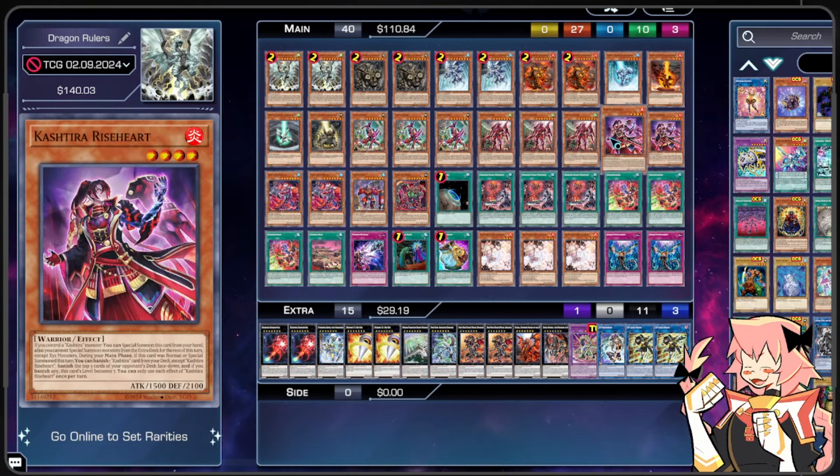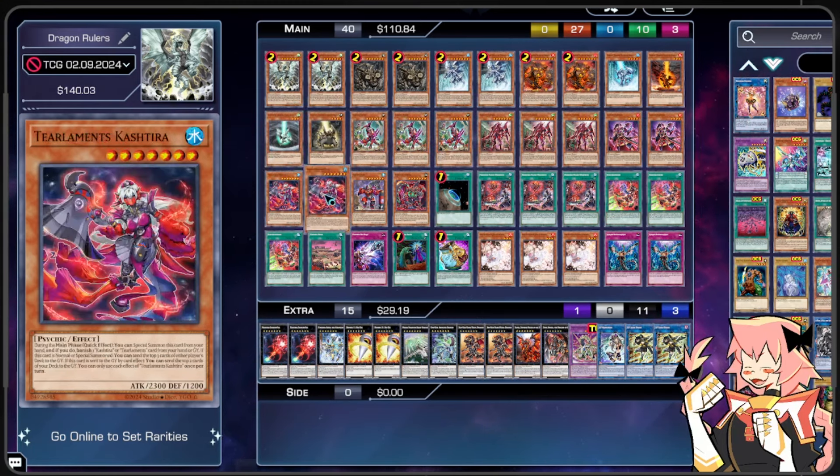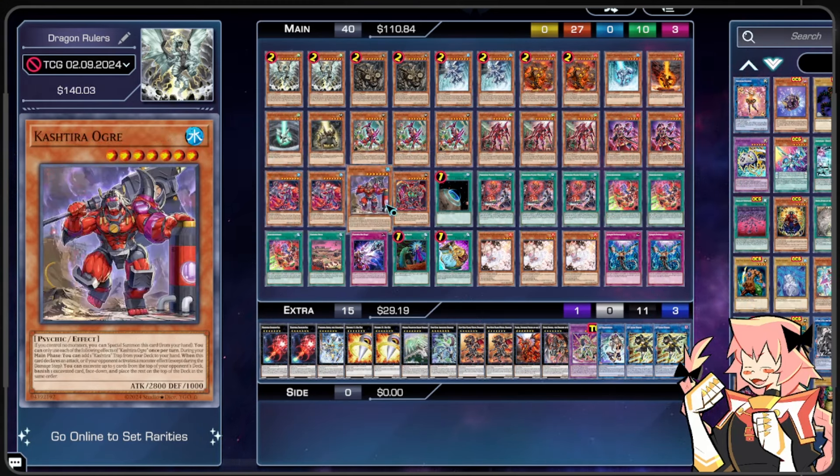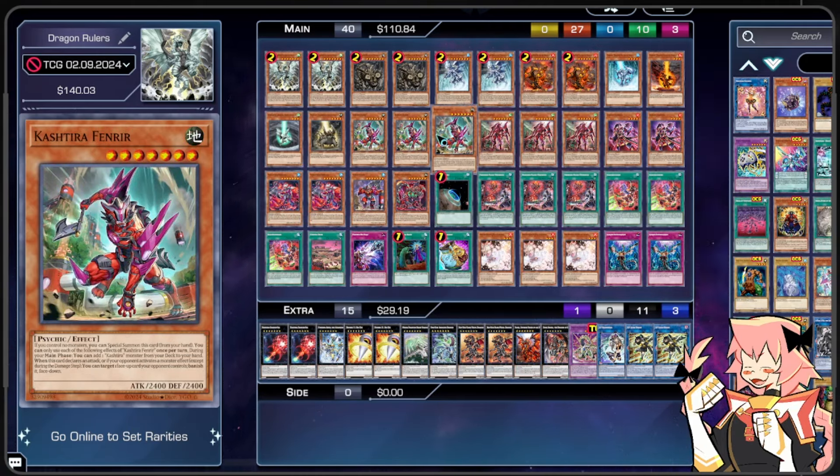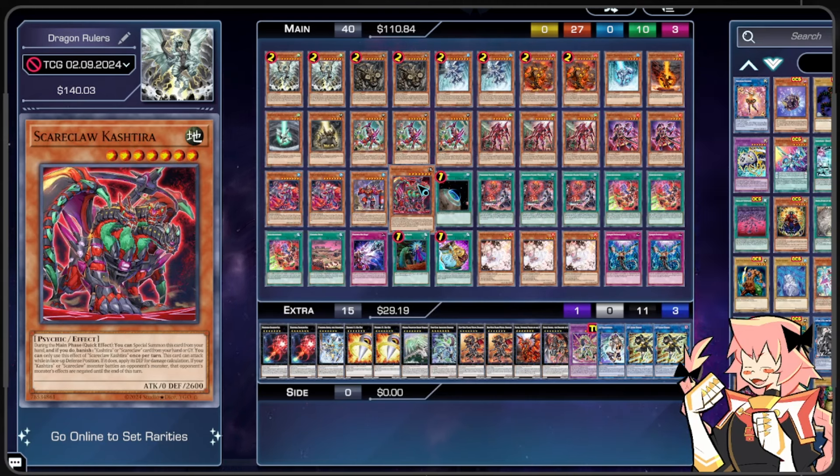Fenrir being Earth, Unicorn being Wind, Riseheart being Fire, Tearlaments Kashtira and Ogre being Water, and Scareclaw Kashtira being another Earth like Fenrir. I just wanted to bring this deck to you all and get your opinion on it. That's enough talking about the overall deck profile — let's go into the card by card.